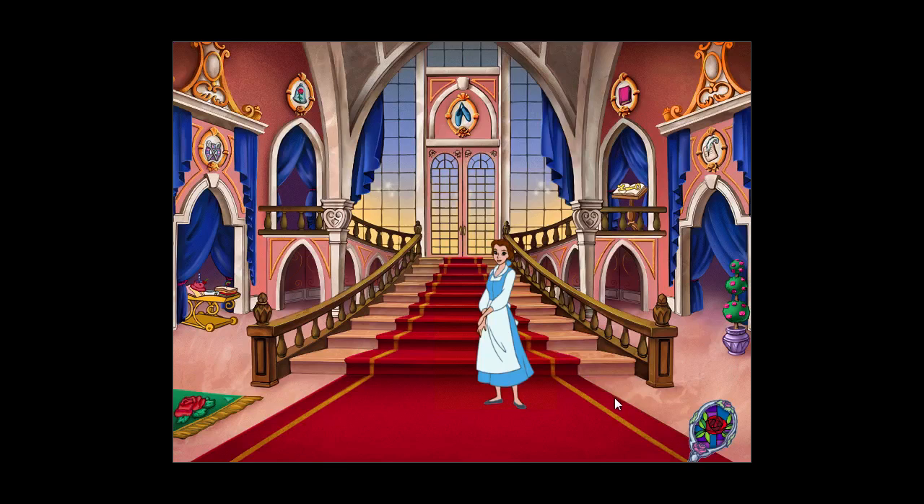And we're back with more of Beauty and the Beast Magical Ballroom. We helped Mrs. Potts in the kitchen creating the dinner, tea, and the dessert. And we helped Lumiere and Cogsworth last time in the library finding the key to the West Wing. So now we're going to go into the garden.